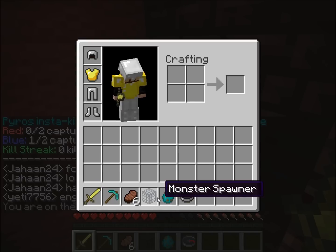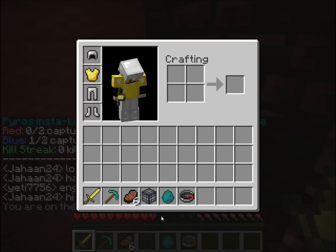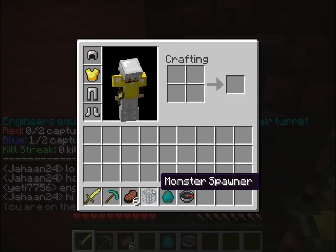You place a monster spawner down and spawn zombies to start with, until you get a four killstreak with your zombies. Your experience bar will go up and you'll be level one. When you're level one, you get given a skeleton egg, and then you can right-click the skeleton egg on the monster spawner and it'll turn it into a skeleton spawner.